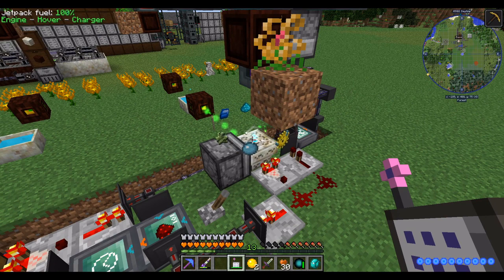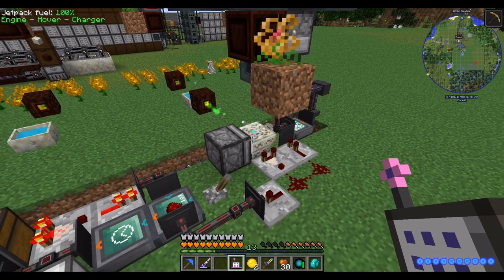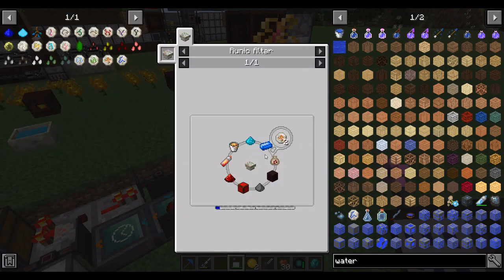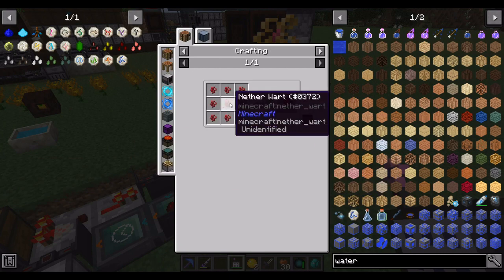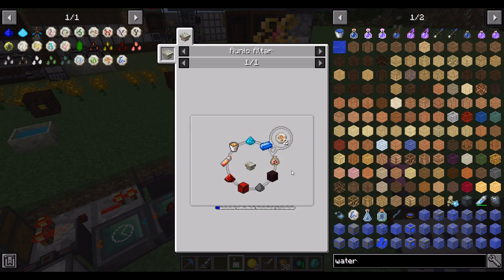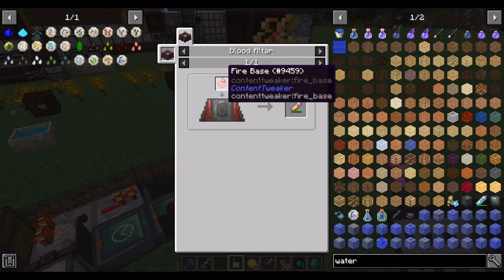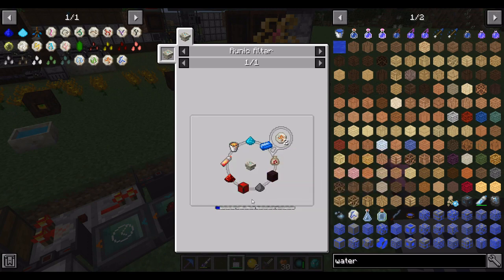One of the four Tier 1 runes is done! Next up is the rune of fire. Much like the previous one, there's a couple of difficult components — we need a lot of nether warp, but that's not a problem. Lava bucket, and we have to do a bit more alchemy for fire bases. Really, that's it. So rune of fire should be easier than rune of water.